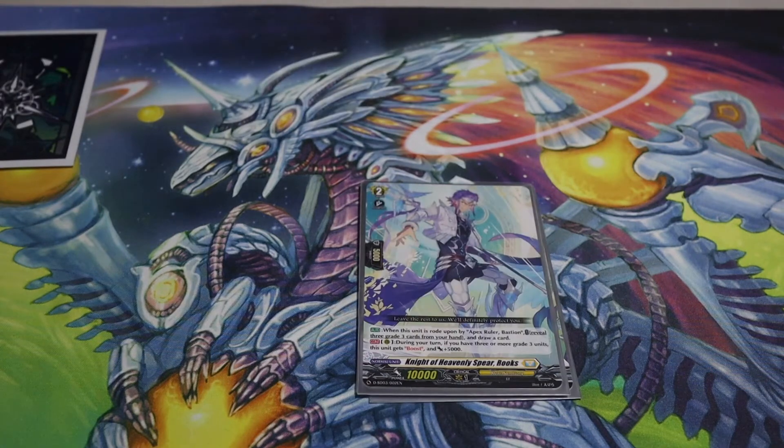Next, the grade 2. His rearguard ability we don't care about because we never use it. But his on-ride ability — when you ride a grade 3 on top of him, Bastion will most likely reveal three cards to your opponent and you draw a card. Those three revealed cards have to be grade 3s.